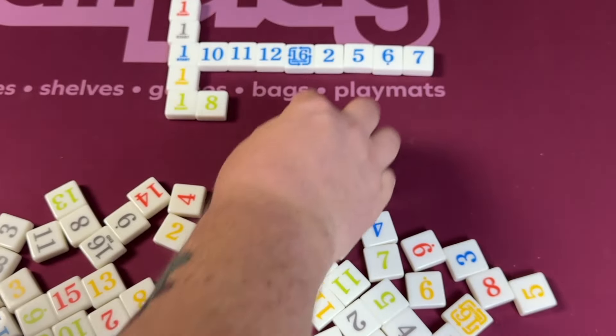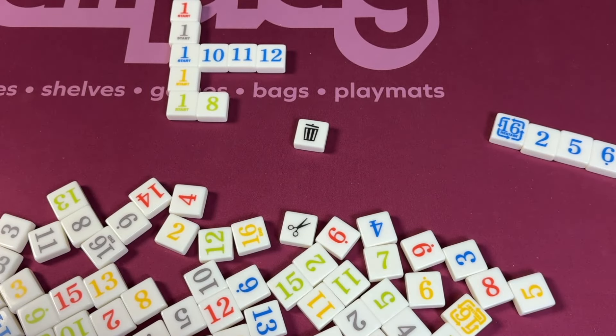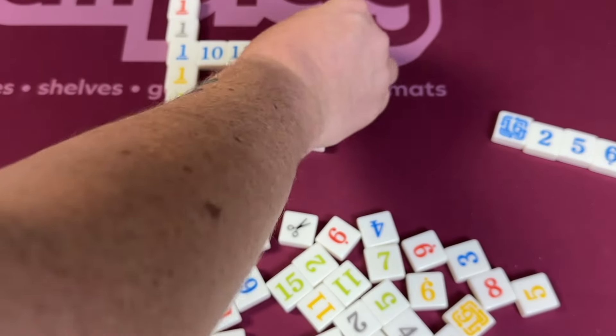There is also a trash can tile, which will let you get rid of a whole pile of numbers from a row if you want to, and then play more tiles at the end of that row.